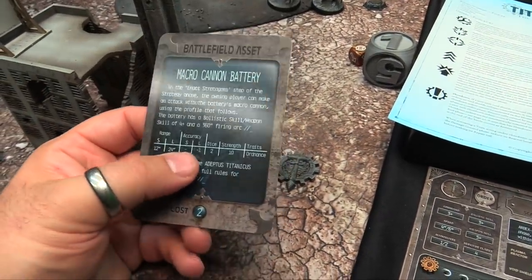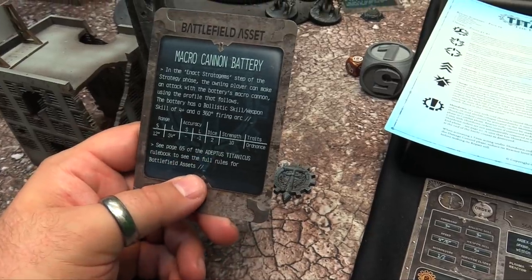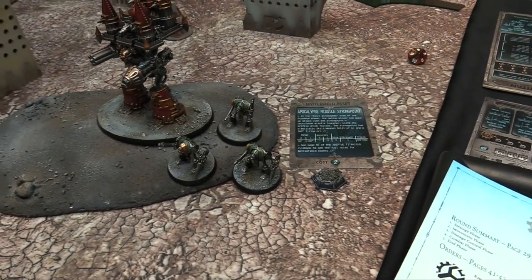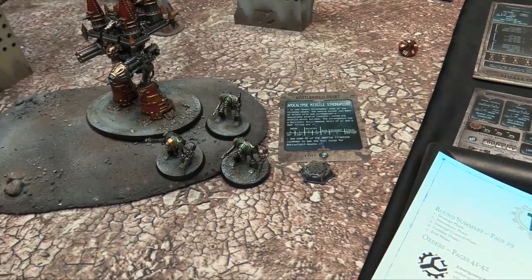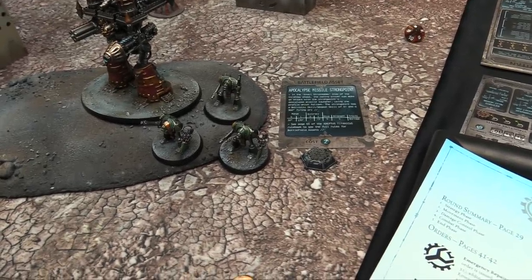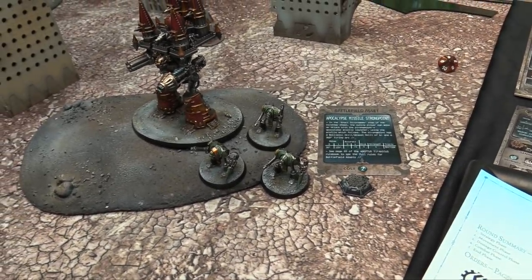That cost both my strategic points. Owen is taking an apocalypse missile strong point. These can also be attacked just like anything else on the table. It has a 30 to 120-inch range, hits on a 4+, has a 360-degree firing arc, five dice at strength four, and it's barrage. What's nice is it's strength four, which means it can take down void shields — anything strength three or less cannot. For deployment we set up a meeting engagement — both players roll 2D6 and pick between two objectives.